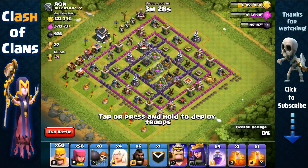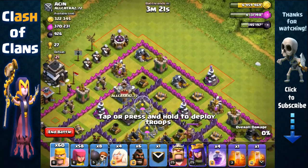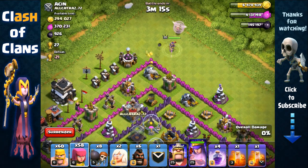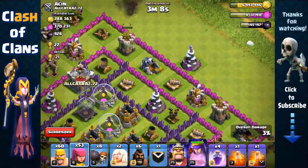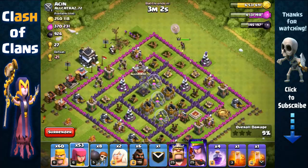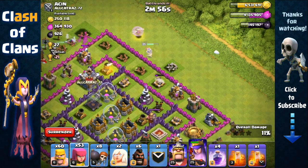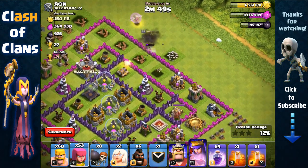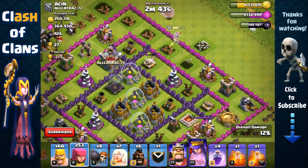For the last raid we found a collector raid with lots of resource, but it's almost all inside the collectors. We're gonna send out our queen onto this gold mine and we're only gonna need two healers because these defenses are very weak — a level seven or eight archer tower, a level seven cannon, a level nine archer tower. Very easy. We're just gonna allow the queen to walk around the base. She'll remove that cannon, get inside, and recover back again.